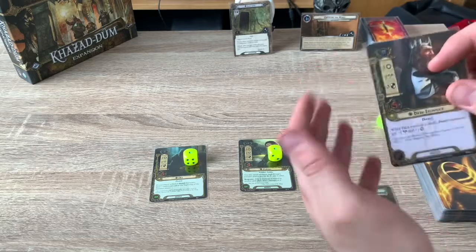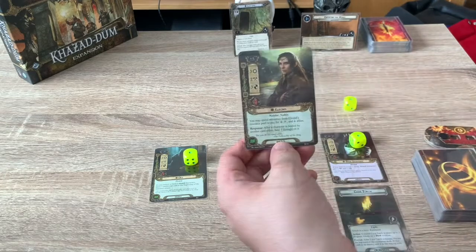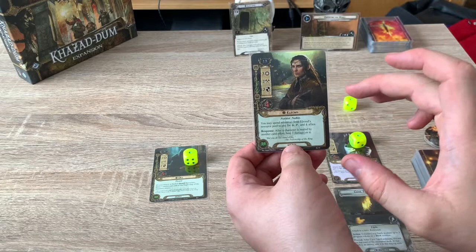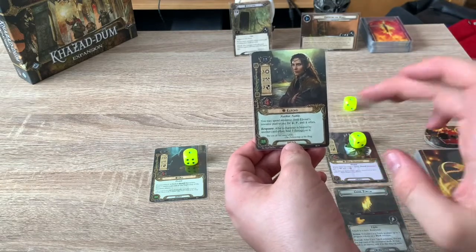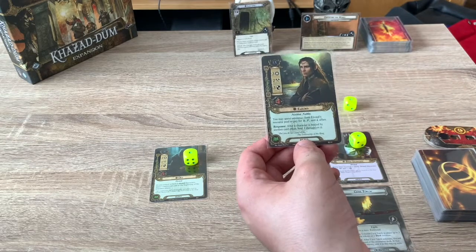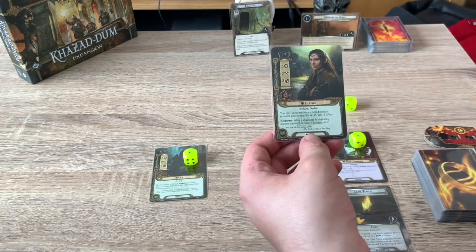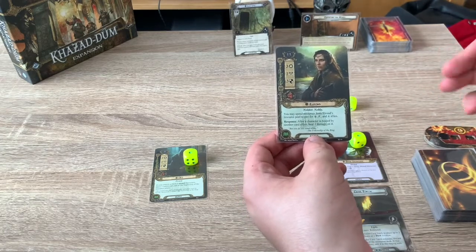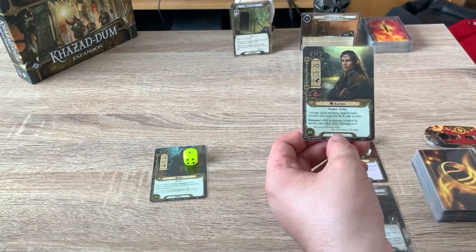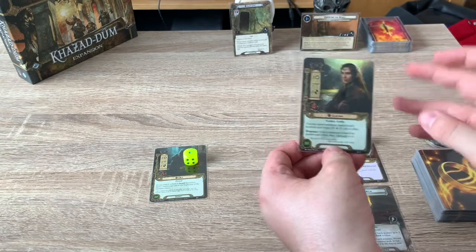At most we might defend with Dain if we have to, but other than that he will just sit there and boost the stats constantly. Elrond has 13 threat, three willpower, two attack, three defense, four health. You may spend resources from Elrond's resource pool to pay for any allies, so he is really good. Put Steward of Gondor on him and you can pay for any type of ally. He also responds — after characters are healed by another card effect, heal one damage on it.